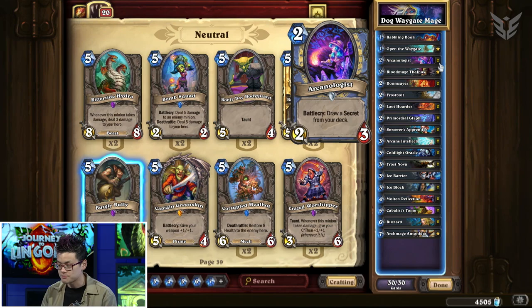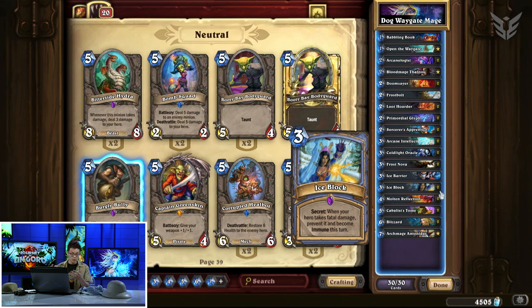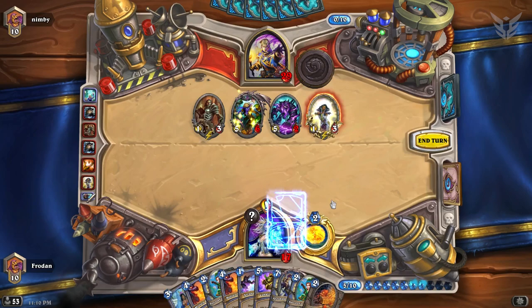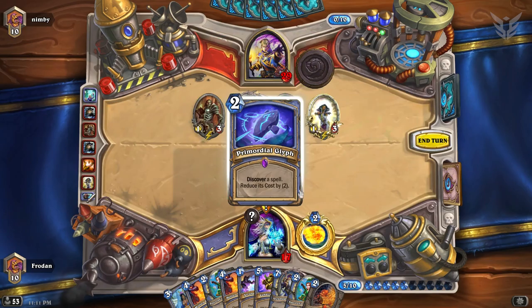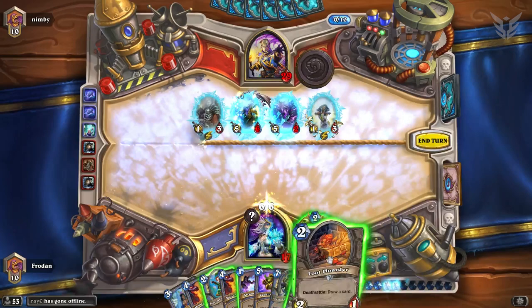Ice Block is one of the most important cards in this deck, primarily because the entire deck is about how many turns you have left. Open the Waygate gives you an extra turn, Ice Block gives you another turn, and two Ice Blocks gives you yet another. Sometimes you can discover more through Kabbalist Tomes, which adds three random Mage spells to your hand, and Primordial Glyph, which discovers a spell adding to the Waygate counter and reduces its cost by two. So if you discover an Ice Block, you can get it for one mana.